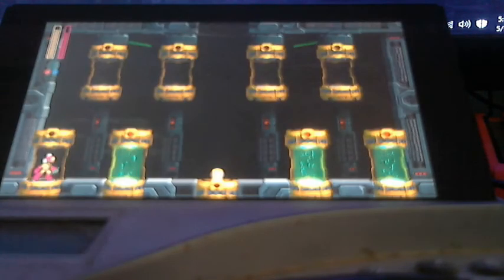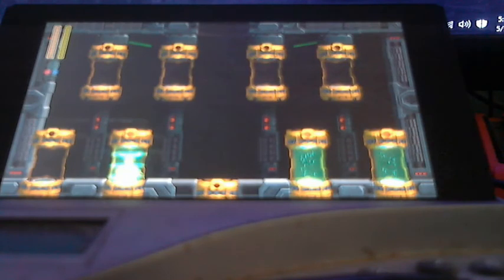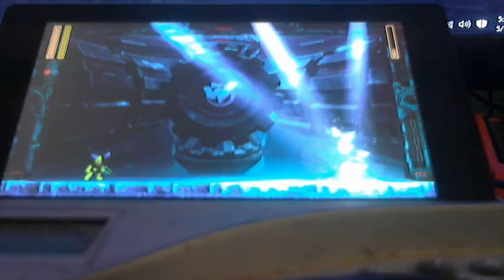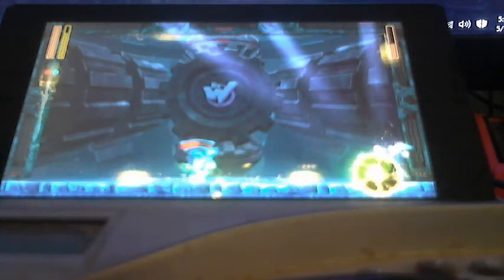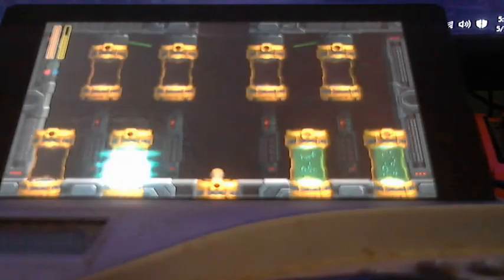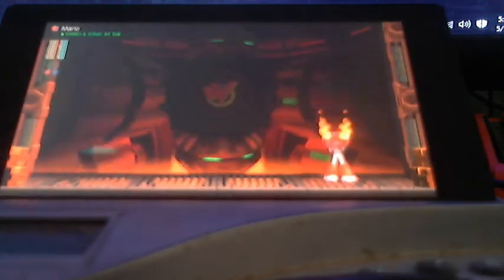We're on our way to Dr. Wily without any problems. I know you're thinking — I'm somehow mastering the power of the Double Gear. Indeed I am, because we're going to use the power of the Speed Gear to slow Tundra Man down. And that's it — that's the end of Tundra Man! This time we'll use the power of Tundra Storm to cool Torch Man off.